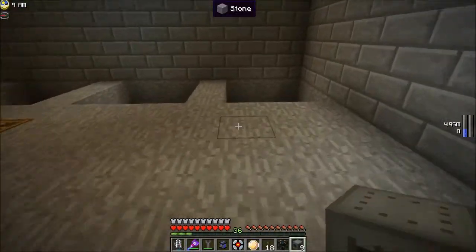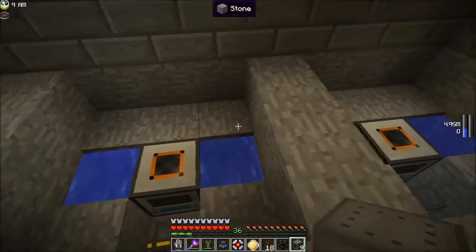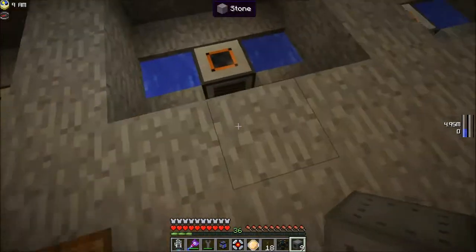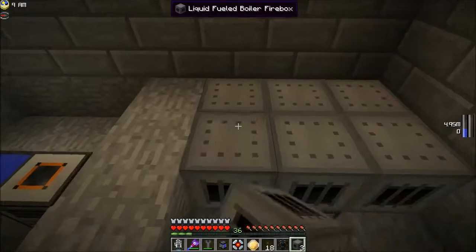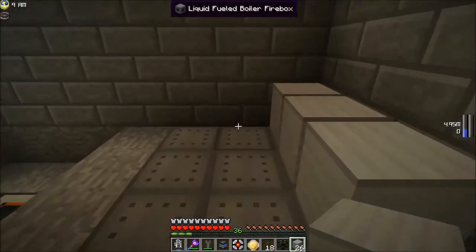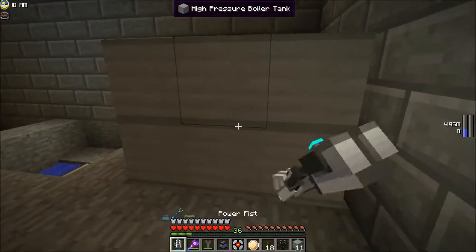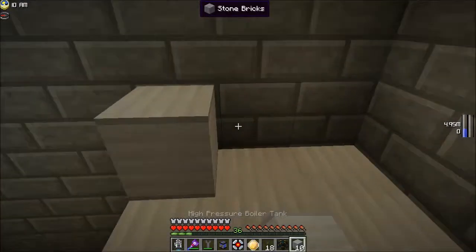You can see here I already have my feed set up. Boilers require water to run — they have to have water, hence the aqueous accumulators. They also need fuel. Now these are all going to be liquid-fueled, hence the liquiducts. So we're going to make a three-by-three base and start placing our high-pressure boiler tanks on top. As soon as I get enough layers, they should connect. You can see the water is already starting to fill, but we're not quite done yet.